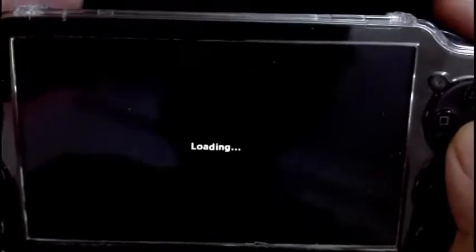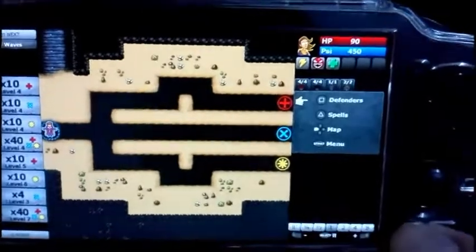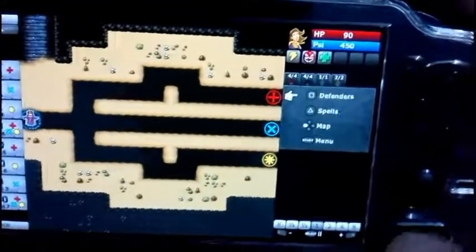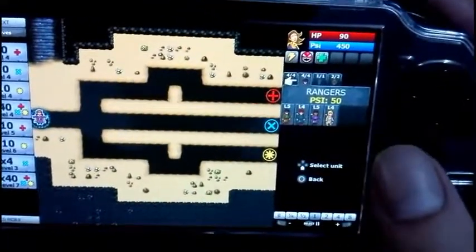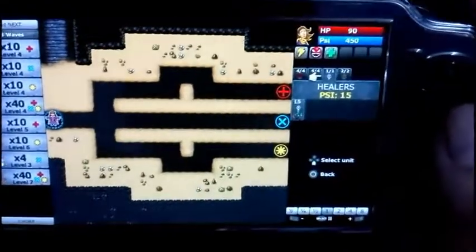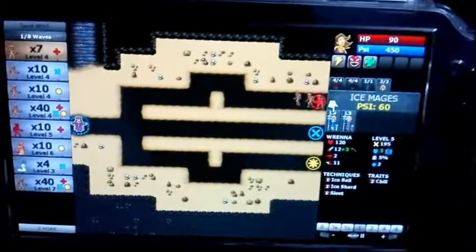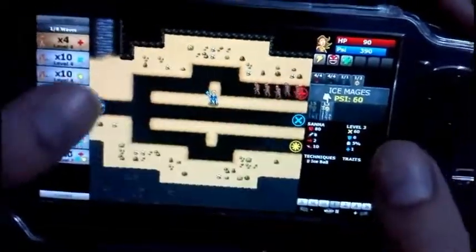I'm playing casual because I'm still weak in the game and training. You can press Select to pause the game. We have different unit types: the defender, the berserker, rangers with arrows, healers, and ice mages.